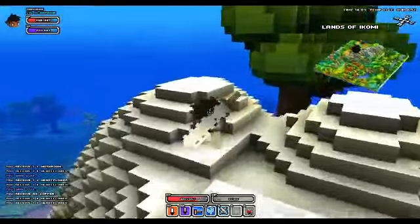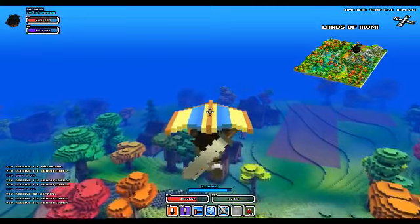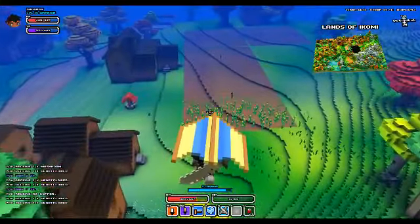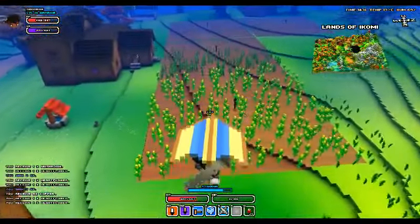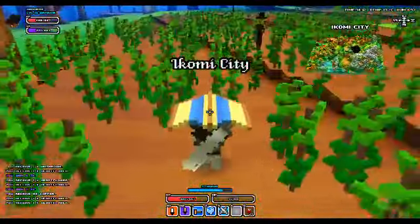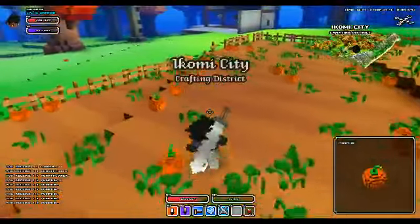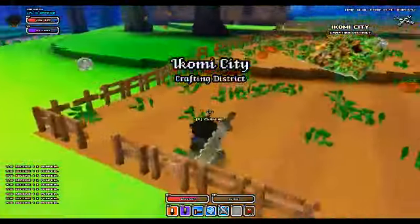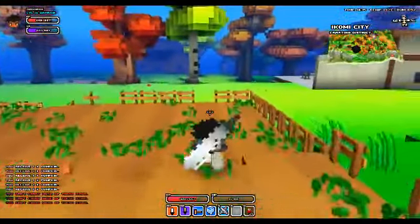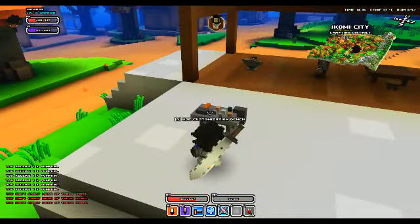There's a village right there — or town, or city. I believe it's a city. You see there's a farm field right over here. There are plants that can be harvested out of these fields most of the time. Here are some pumpkins I can grab — I can make some pumpkin stuff. Items are capped at one stack of 50.